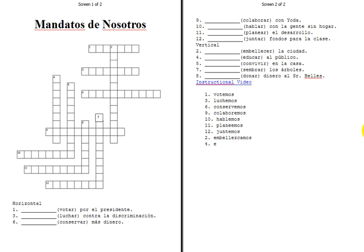Y número cuatro: eduquemos. So educar is one of those car verbs. To keep that C sound, you've got to change the C to a Q-U. El número cinco: condivamos. El número siete: sembremos. Now just in case you're having trouble with this one, sembrar is a boot verb, but for nosotros commands you do not have to worry about that stem change or that boot verb change.